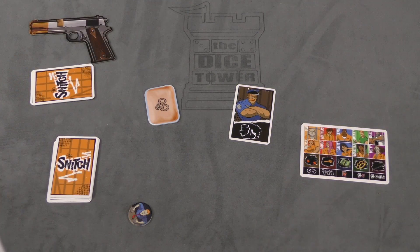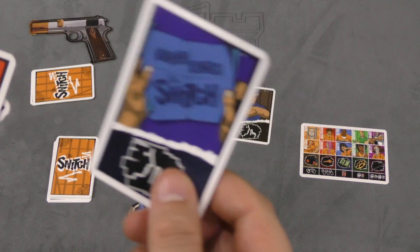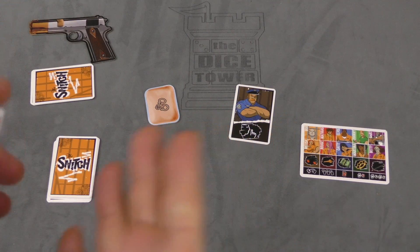Players are going to be trying to escape over the course of the prison riot that's going to go on. If they do not escape, the snitch wins. If there is no snitch, then everyone loses. Otherwise, you're just trying to escape.